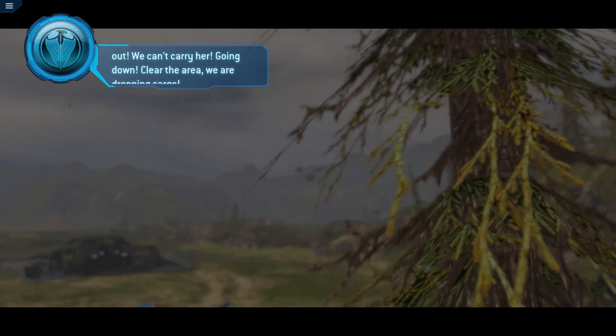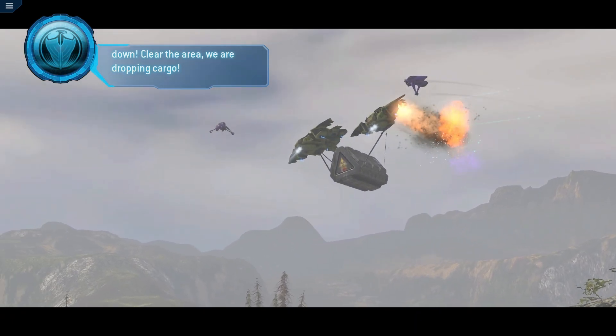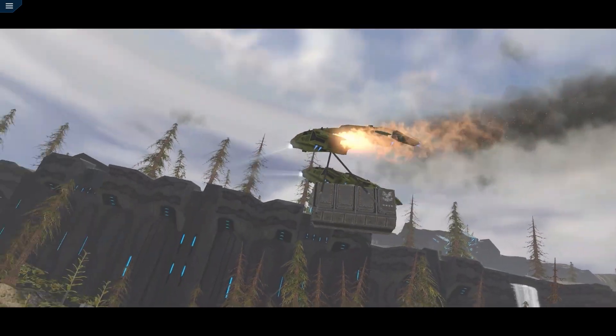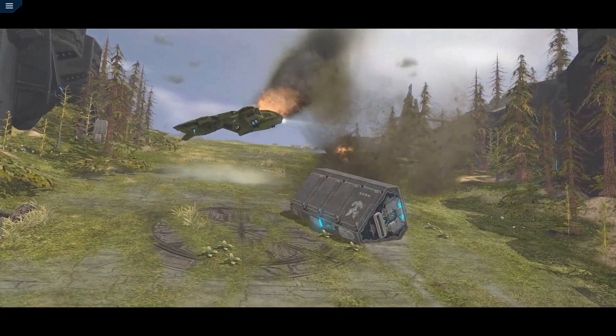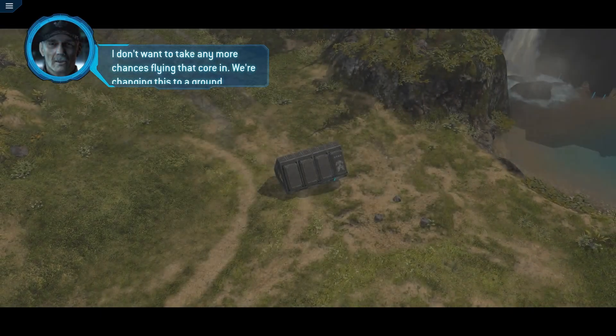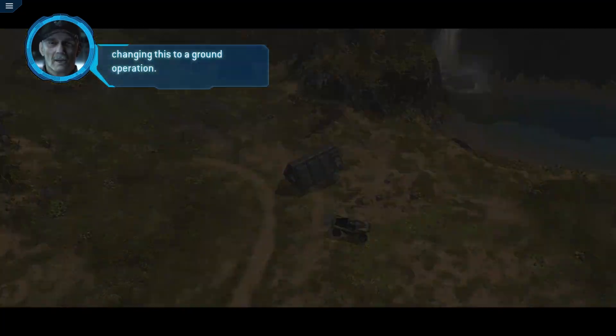This is Victor 397. Stabilizer's out, we can't carry her. Going down — clear the area. We are dropping cargo. That's not ideal. I don't want to take any more chances flying that core in. We're changing this to a ground operation.